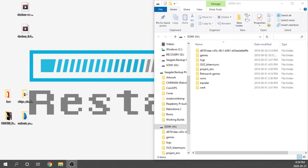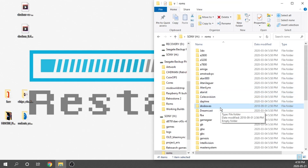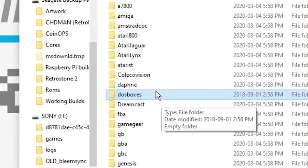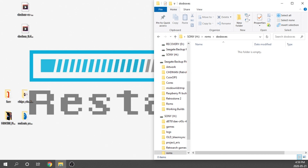Now that our USB drive is back in the PC, we're going to start loading up some games. Because we want these games available both in the DOSBox standalone emulator and through Emulation Station, we have to put them into the ROMs folder where all the other Emulation Station games are. We double-click on that, then scroll down and look for the DOSBoxES folder. This folder won't exist until you've installed the mod, so if you haven't installed it, you won't see it. Double-click that folder — this is where we'll drag and drop all of our games.